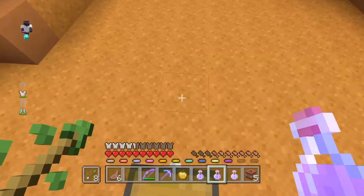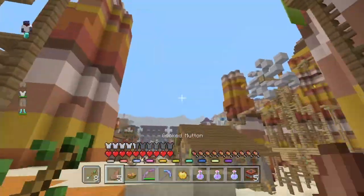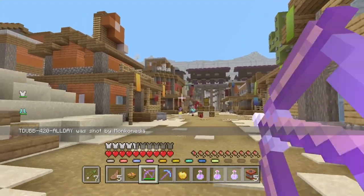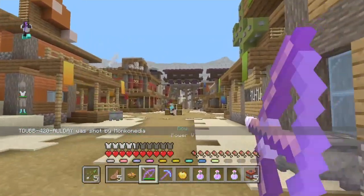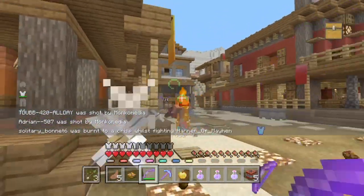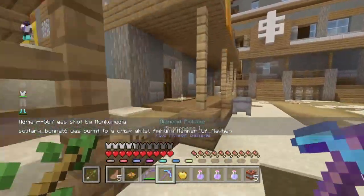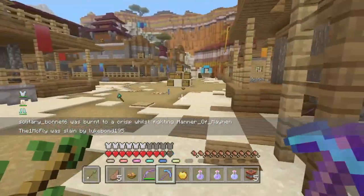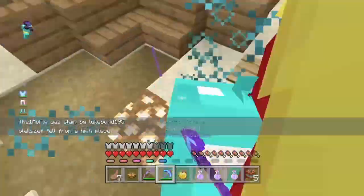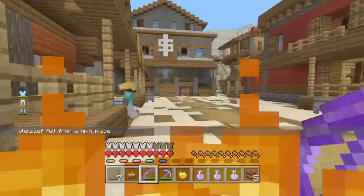Next rule: if someone leaves their team during the tournament, the person who leaves will be removed from the tournament. For the remaining player, I will try to get them a replacement teammate. But if neither of us can find someone for them to team with, then they have the choice of either leaving the tournament or carrying on by themselves as a solo for the rest of the tournament.